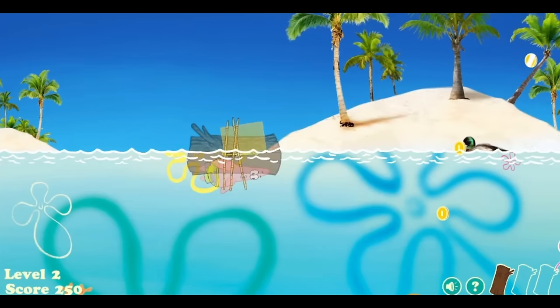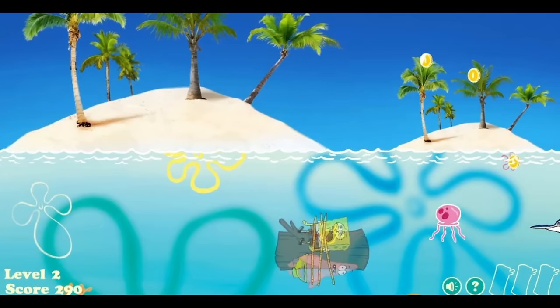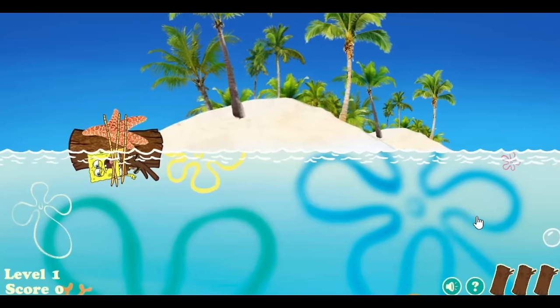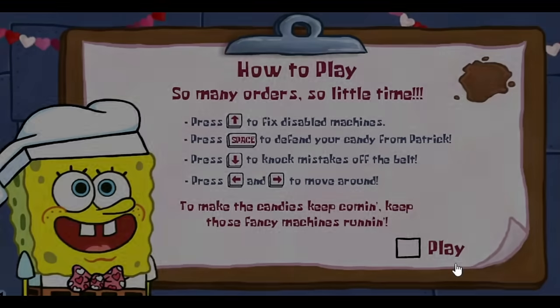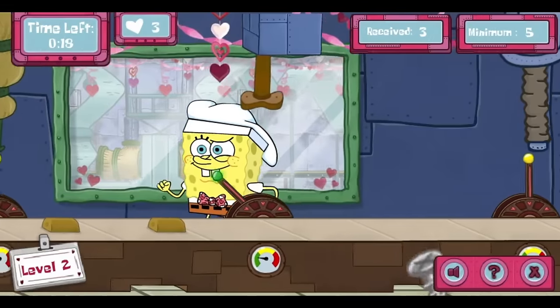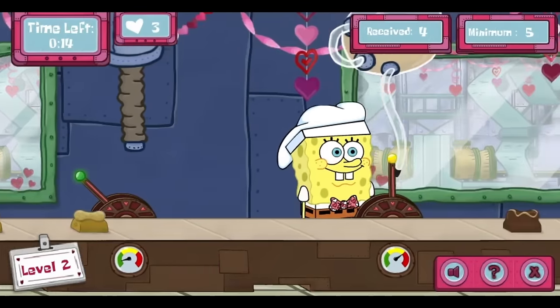Even the enemies above the water are realistic. This one's alright. But now moving into the other games that came out at the start of the year, it should be noted that 2011 was essentially the year of the holiday specials. This next Workin' Man game, Candy Disorder, was released for Valentine's Day. This was elected game of the year for 2011. In it, you're SpongeBob in a factory making chocolates for Valentine's Day.